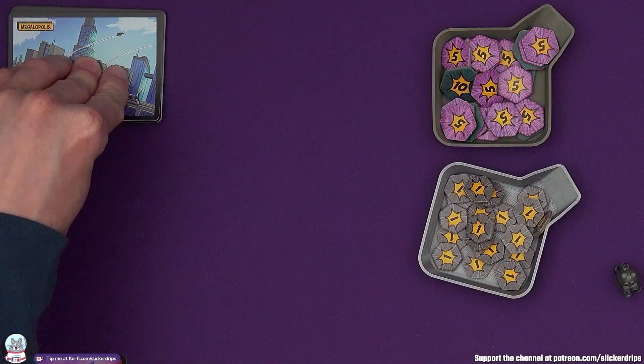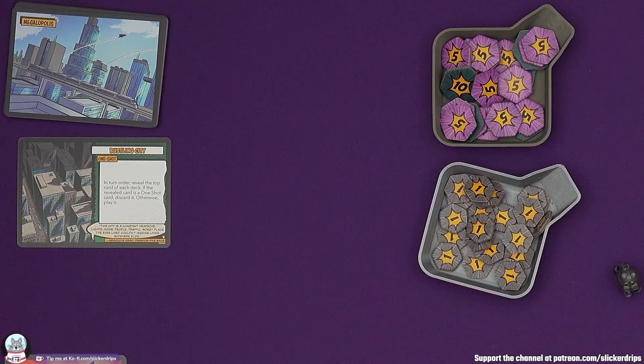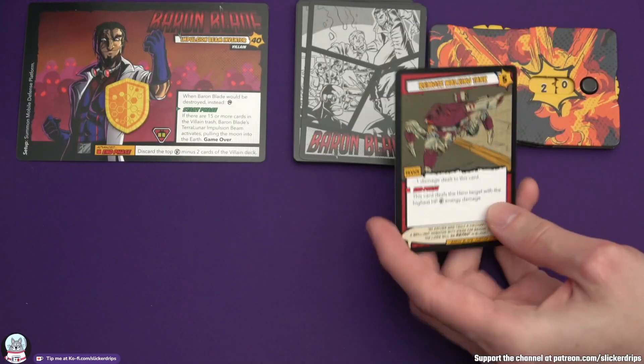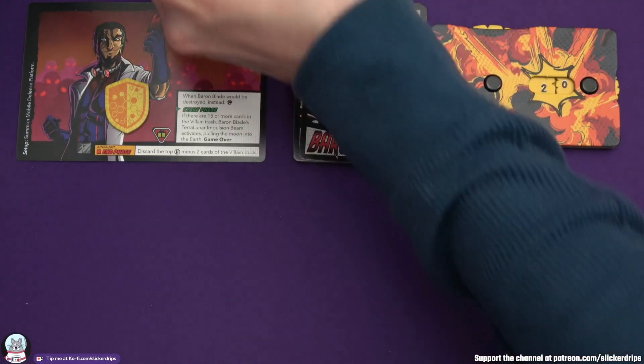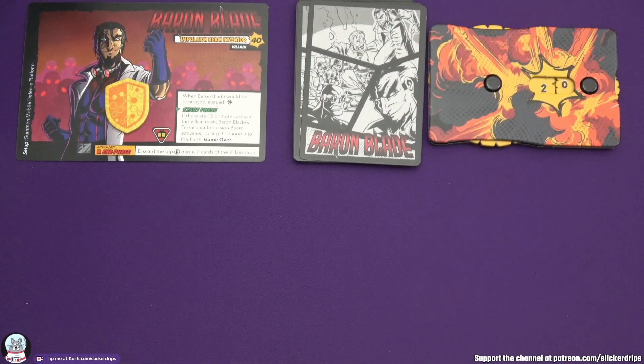Then it's the environment phase - nothing out already. In turn order, reveal the top card of each deck; if it's a one shot discard it, otherwise play it. Starting with the villain: it's not a one shot, so discard it. But that's one, two, three, four, five, six, seven, eight, nine, ten, eleven cards now. I think we can kill him next turn though. Then Wraith has a one shot - Inventory Barrage - discard any number of item cards and deal that much damage. And then Tachyon's card is reveal a one shot, which is discarded.